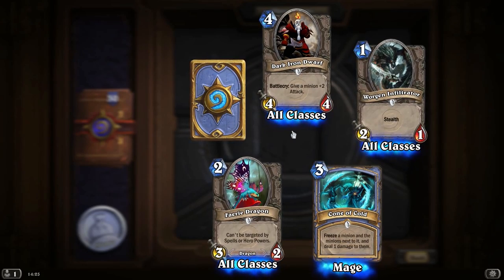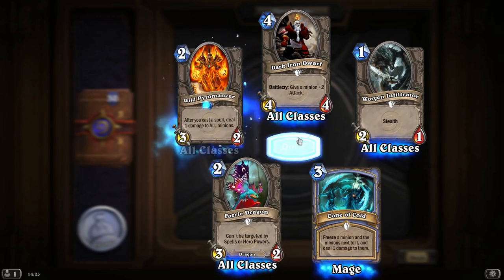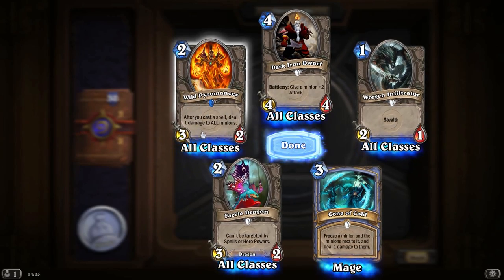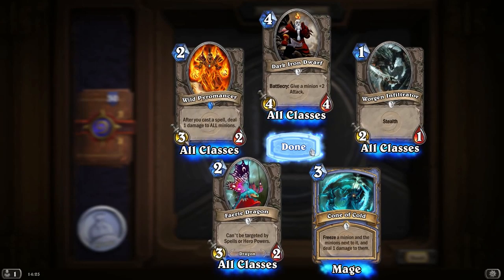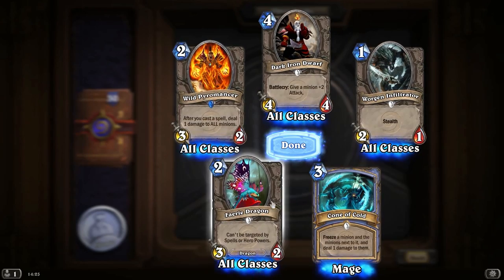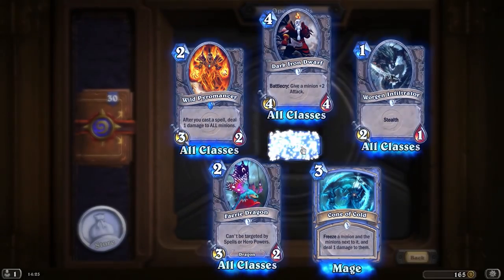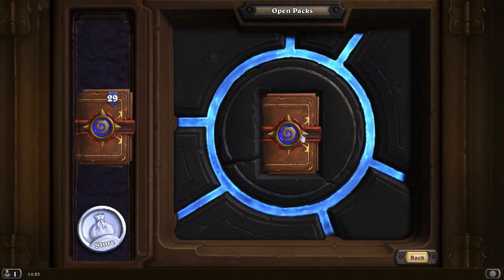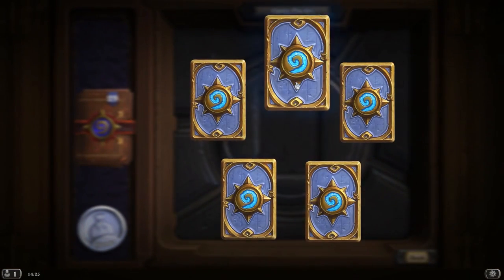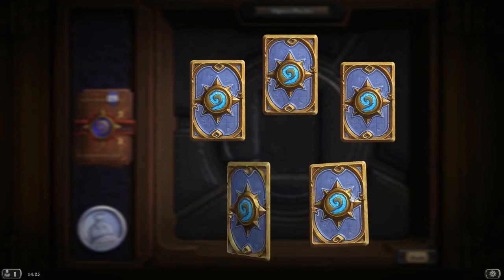Although to be honest, the ideal number for legendaries is between none and 2 or 3. After you cast a spell deal 1 damage to all minions — Wild Pyromancer. Cone of Cold — I don't think we've seen that one before. That Fairy Dragon can be a little bit annoying unless you've got just a blanket board clear.